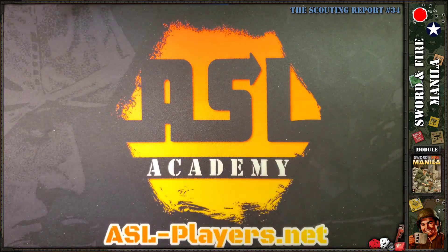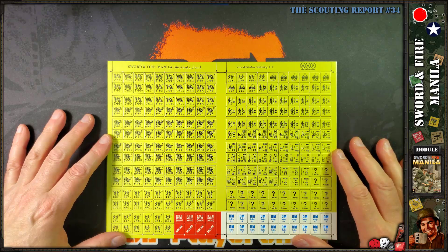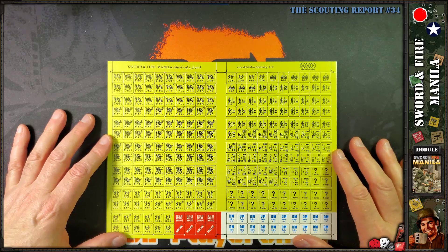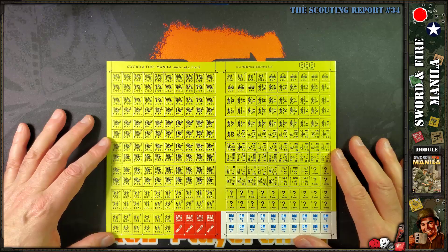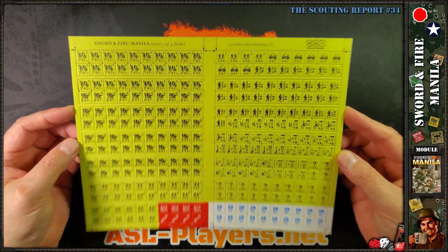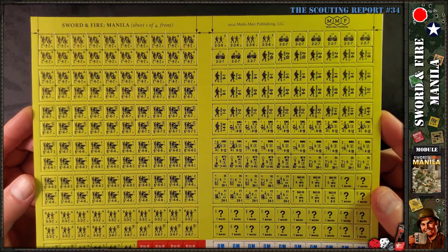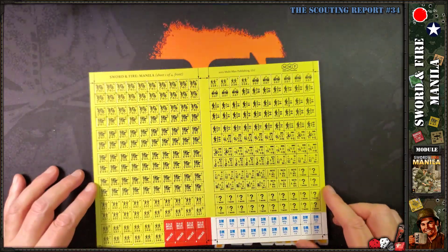There's also a small color map — not the planning map, just a smaller color version. Let's look at the counters. These are probably mostly duplicates of the American and Japanese units we've seen before. I didn't notice anything dramatically special or different specific to Manila, but they look good — well-centered printing. There are four counter sheets.